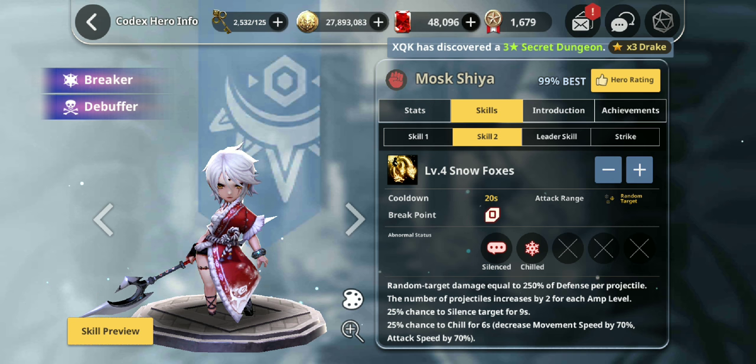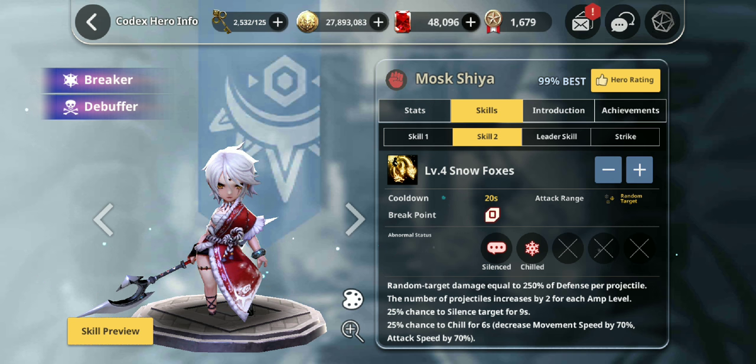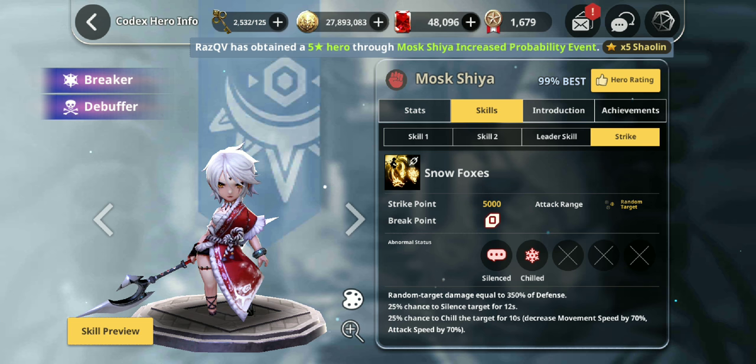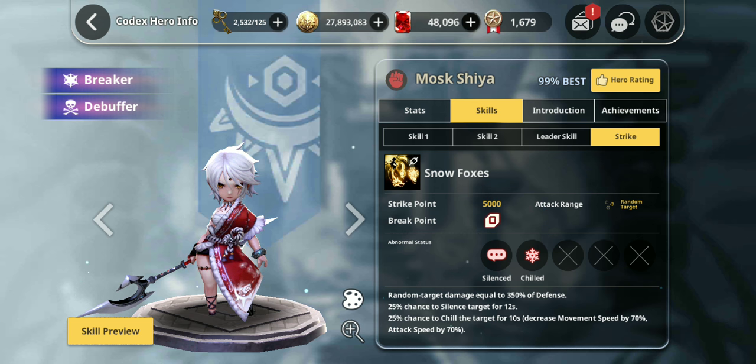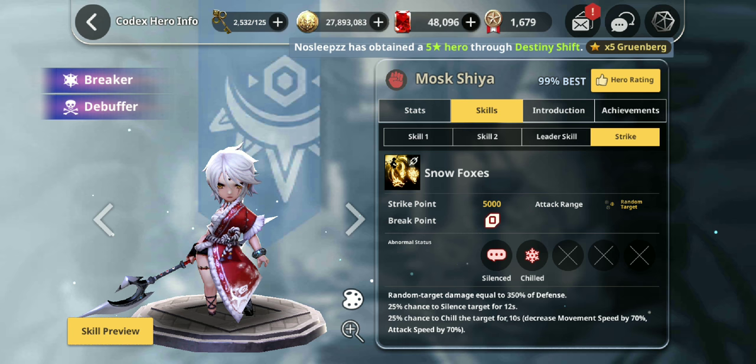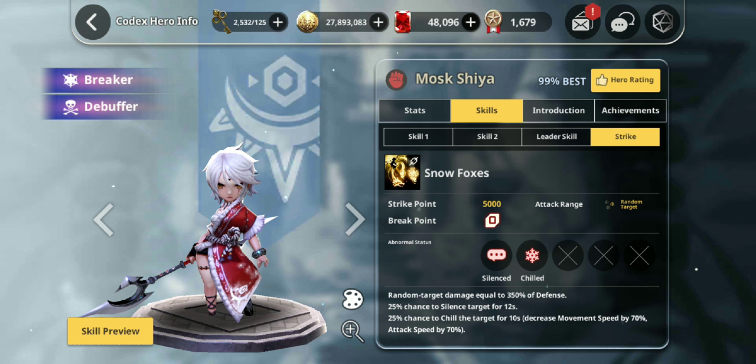Absolutely insane — with just four Snow Foxes, in theory you have a near 100% chance to silence and chill the target. Leader skill into defense, not the greatest. She's not bad in the striker position, but there are so many better striker units out there. The only places I'd use her are Wyvernish and Arena, and in both situations she'd be in the core 3, not the striker position.